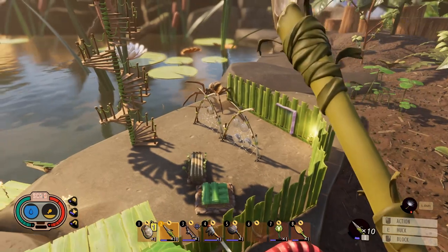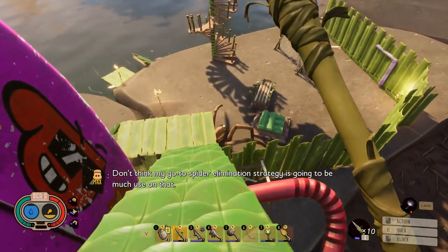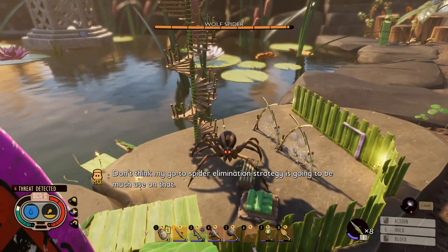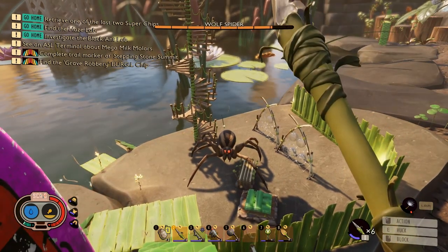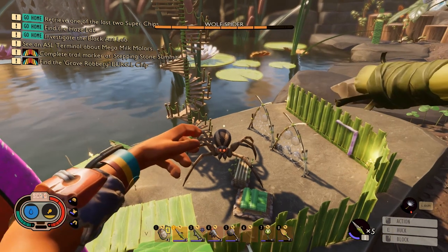So he's going to come into my base — that's perfectly fine by me. Oh, apparently he knows how to ice skate. I don't think my go-to spider elimination strategy is going to work here. And now I'm just going to throw a couple of spears. You see I'm already at six. I'm almost done with cardio, but I'm actually doing a great job at killing him.